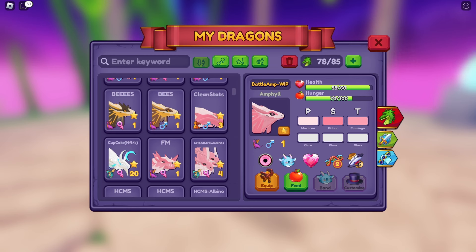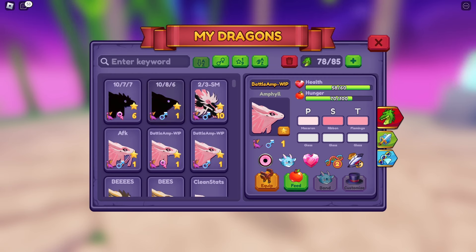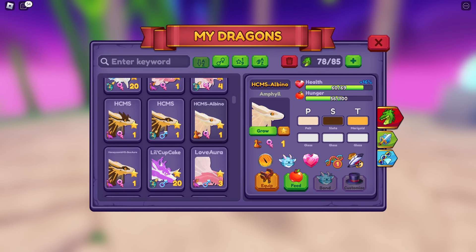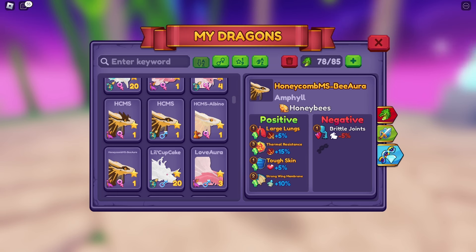The same goes for Electric and Enflamed — there will be a Head and Tail Aura for each of those that you have to get both of and breed together. Sadly, I don't have any of those in my inventory right now to give as an example. But there is currently another type of trait: Honeybees. There are currently four limited-time traits in the game.